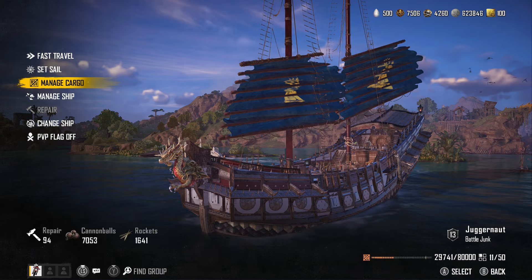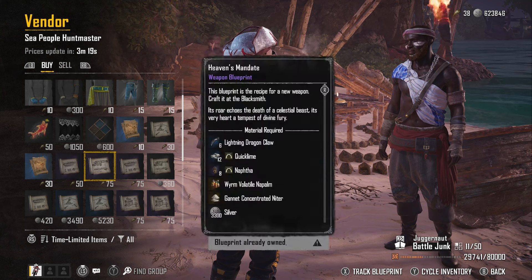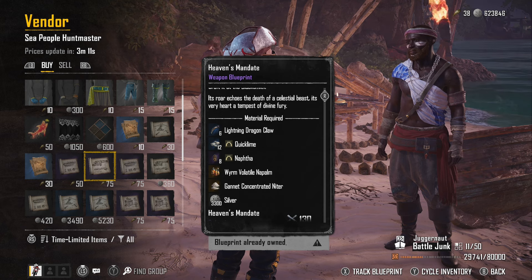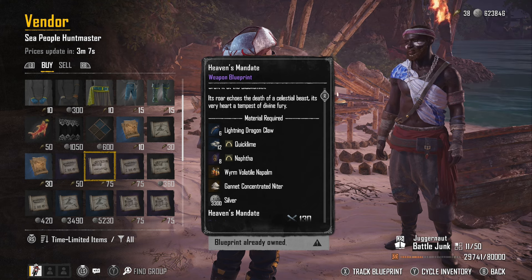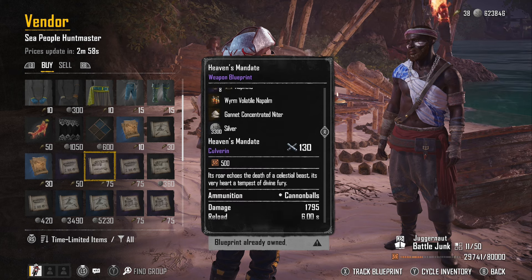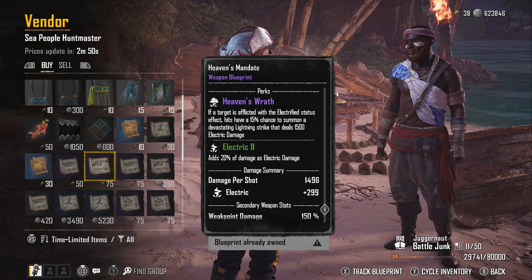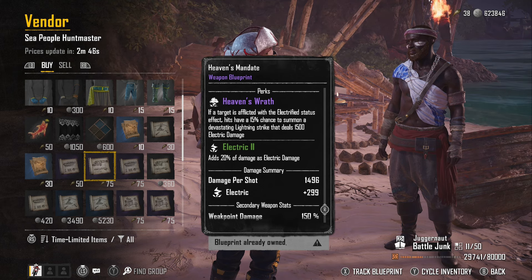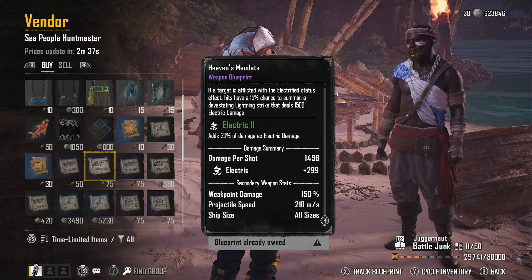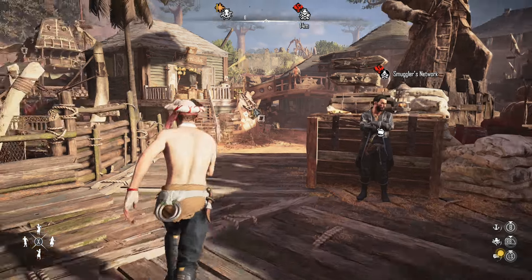For the Heaven's Mandate guns, you need to buy the blueprint from the Hunt Master — it costs 75 monstrous teeth, so if you haven't been doing monster hunting, now's the time. It also needs six lightning dragon claws plus some other materials that are getting tougher to come by. The weapon deals electric damage and its perk, Heaven's Wraith, gives a 15% chance to summon a lightning strike dealing 1500 damage when the target is electrified.